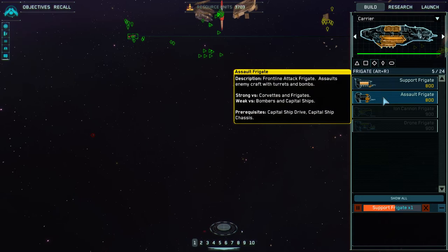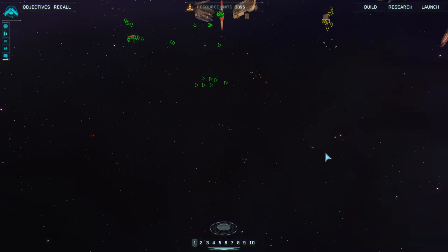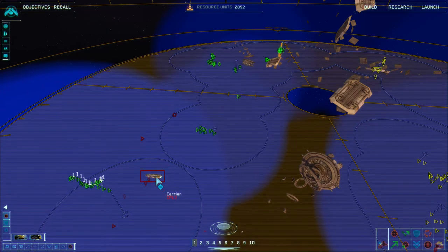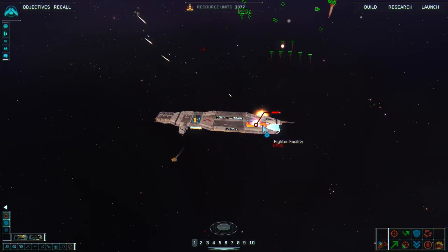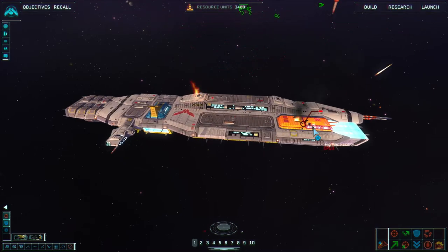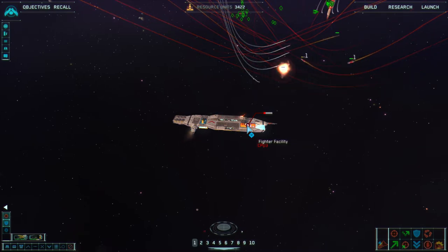What are you building right now? I'm building a mixture of support frigates and assault frigates from my carrier, and building a destroyer plus assault and support frigates from my mothership. I'm also researching super heavy chassis from my research ship. My units have discovered where their carrier is — the carrier seems undefended. So I'm going to go ahead and attack their fighter facility. That way they can't produce any reinforcements, and I'm going to try to pop the carrier.